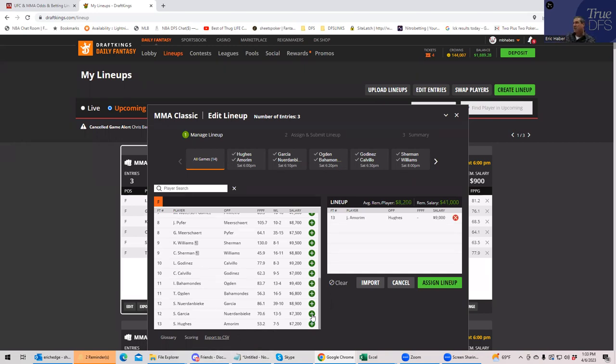Unfortunately throughout this card, most of the upside is going to be in the higher-priced fighters. We're not going to see that much upside in the mid-range, but we'll get to that in a little bit. Amarin is a very, very strong play right off the bat — not a complete smash, but definitely one of the better plays.